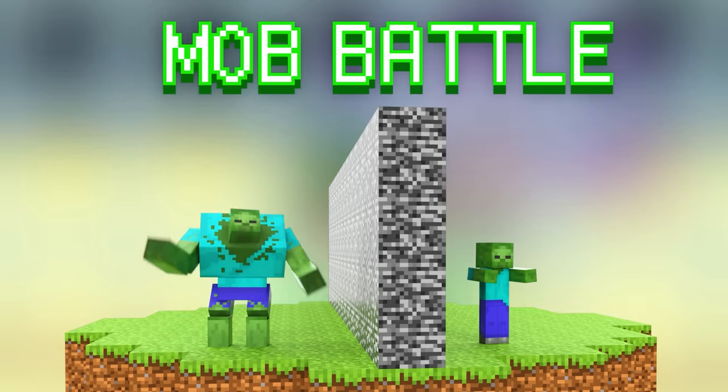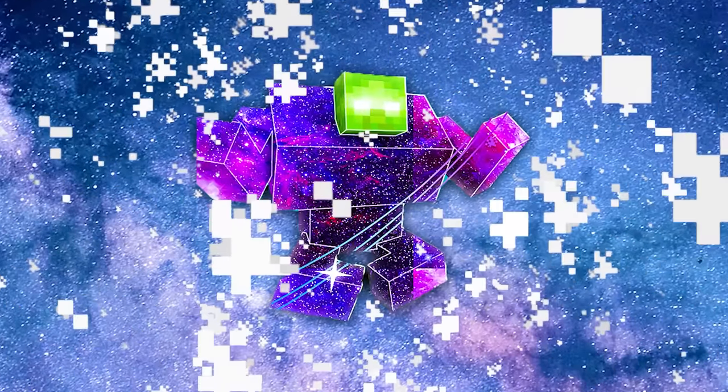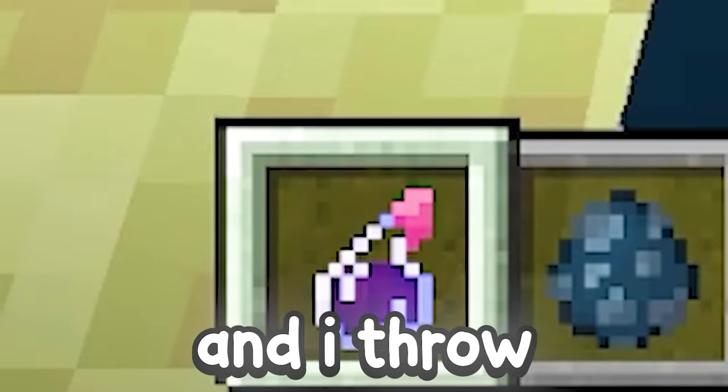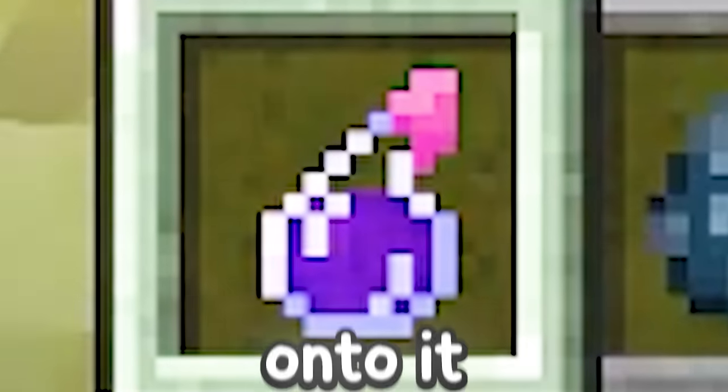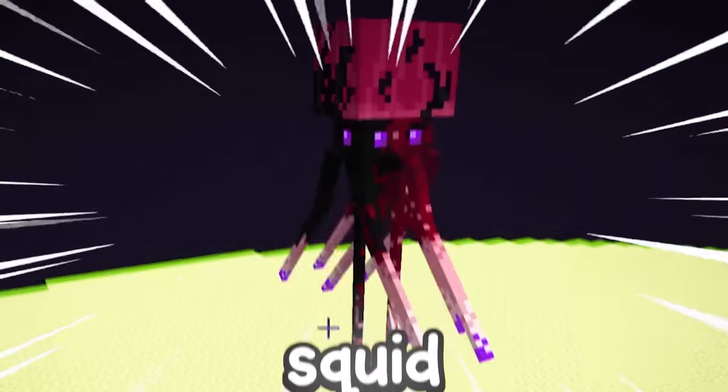Today I'm doing a Minecraft mob battle with my friend, but we can turn any mob into its galaxy variant. For example, if I spawn in a squid and throw our custom galaxy potion onto it like this, it will transform into an OP alien squid.